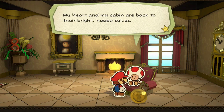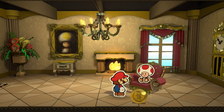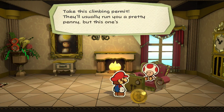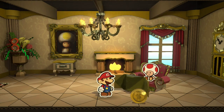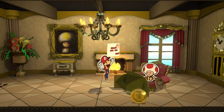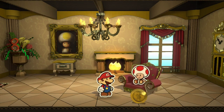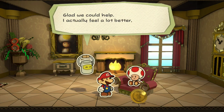'My heart and my cabin are back to their bright, happy selves. And as a thank you, here — that's a cool chair. Take this climbing permit. That'll usually run you a pretty penny, but this one's on the house, so to speak.' You got the mountain climbing permit! I want that chair. Wonderful! Thanks, sir. Glad we could help.